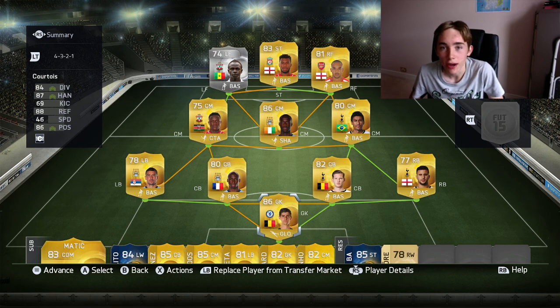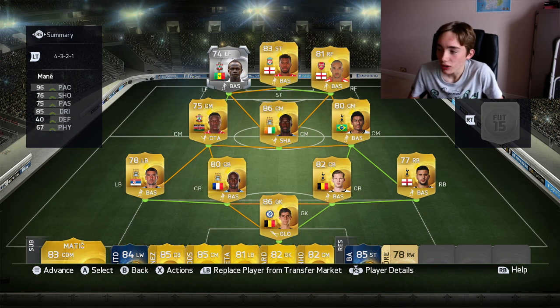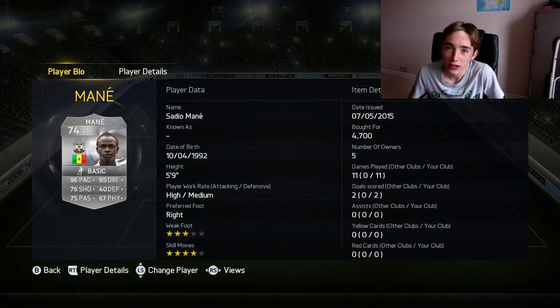So if you guys didn't know already, Mane scored a hat trick last week in around 2 minutes and 56 seconds, which is absolutely unbelievable. He managed to earn a record breaker card for that on FIFA. Unfortunately I couldn't afford that because it's like 200k and it's not even selling. So I just bought his normal card and put a plus 6 attribute card on him, so he now looks sort of similar.